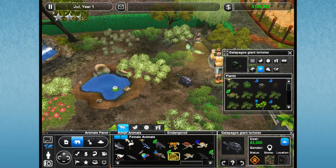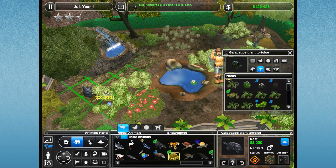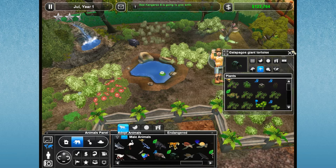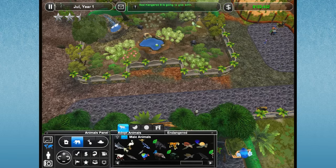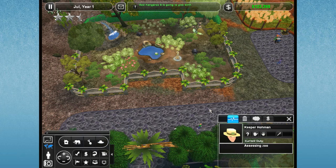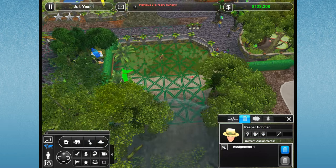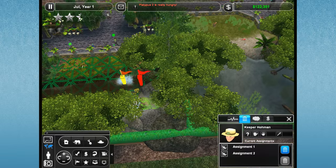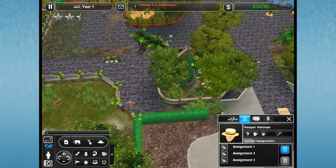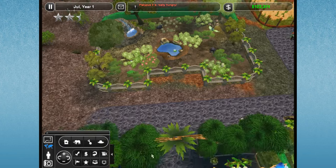Now we have a female Galapagos giant tortoise and a male, and we'll put him over here. We're just going to have to see how they take to the new area. Let's hire a new zookeeper - I want to make sure this guy is assigned to a few areas. No one seems to be attending our platypi, so I'm going to put him here. He's got a whole bunch to keep him busy, but I don't think the tortoises are going to be that demanding of him.